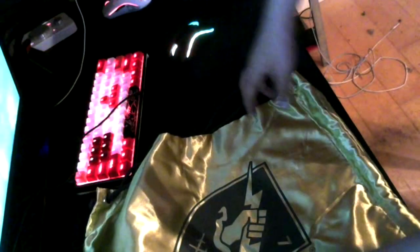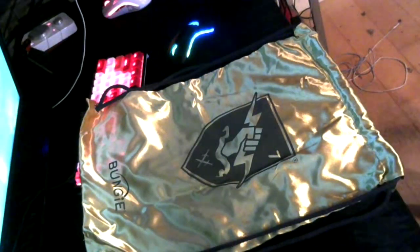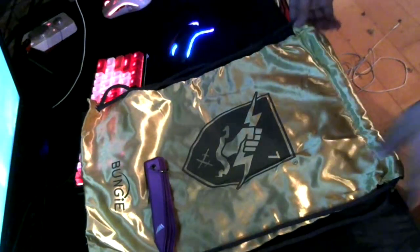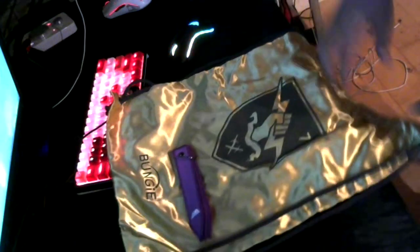Oh, whoa — it came with something else. We'll put that over there so we can see it at the end. It also came with what are basically strap bags with the Bungie logo on it. That's pretty cool. It's gold, like the Crown of Sorrow — obviously like the chalice in the Crown of Sorrow raid. That's really cool.